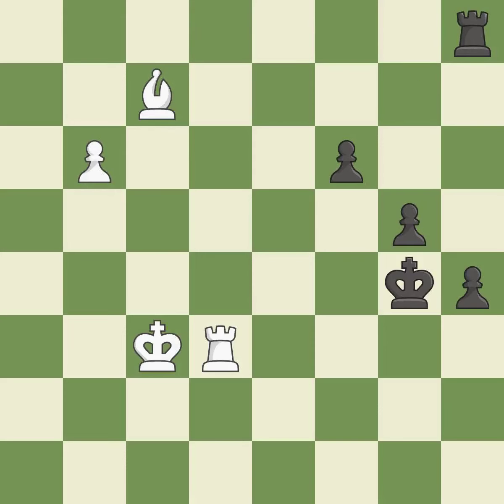This pushes a passed pawn. This threatens to push a passed pawn towards promotion — it is good. The passed pawn moves towards its goal — it is best. This pushes a passed pawn — it is best. The pawn reaches the back rank and promotes to a queen. This threatens to force eventual checkmate — it is excellent. Right on target — it is best.